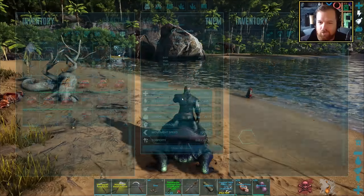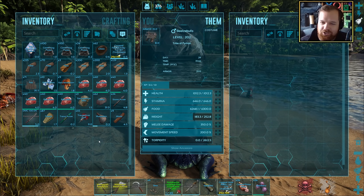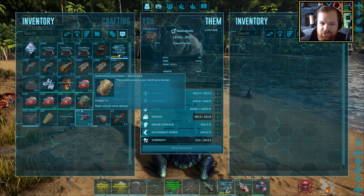We have our Beelzee Buffo. Oh wow, that carry weight — I keep forgetting. It's got only 252 carry weight, that's not a lot. We're going to need to get rid of a whole bunch of surplus crap, mostly the stone and wood.